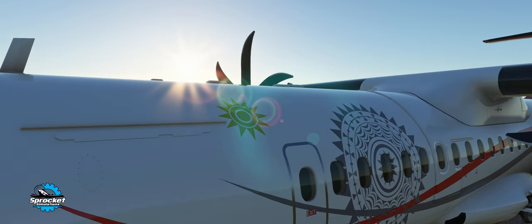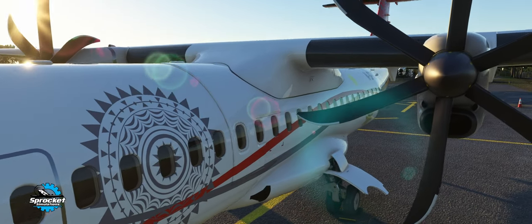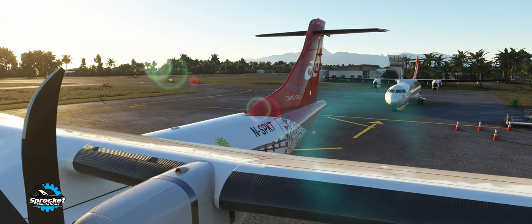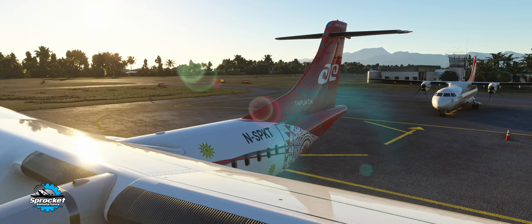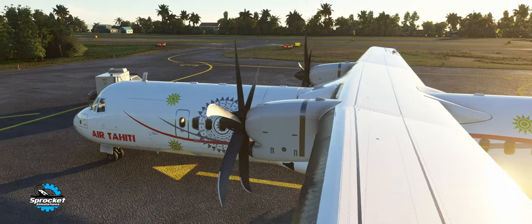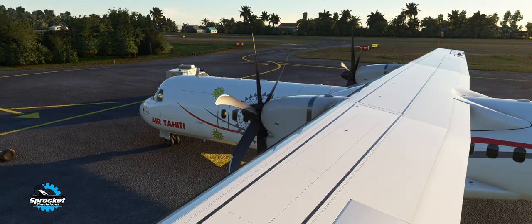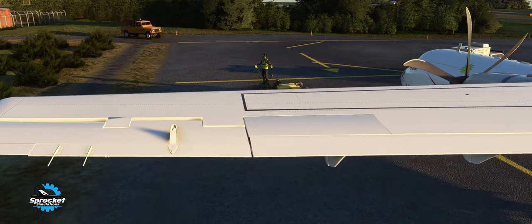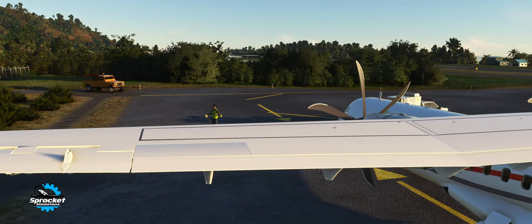I love this livery; I think they've done a great job. You can see we have another Air Tahiti 72-600 behind us because they do fly in and out of this airport. We're just going to be flying from here, doing a fun flight up to Bora Bora. Let's go ahead and jump into the cockpit and have a look at the textures in there.